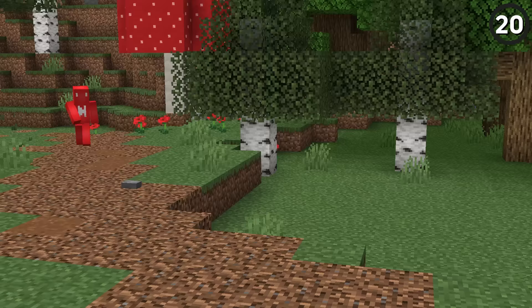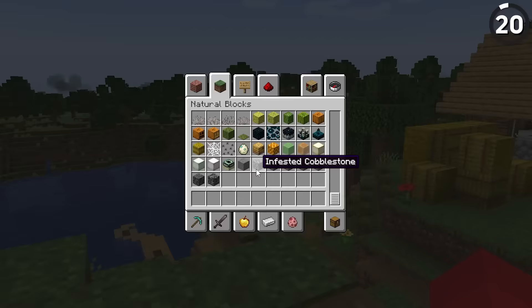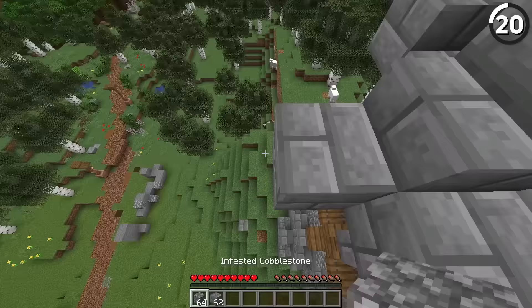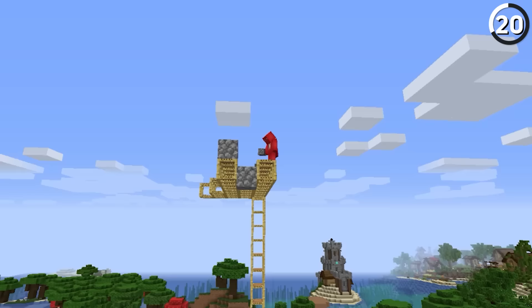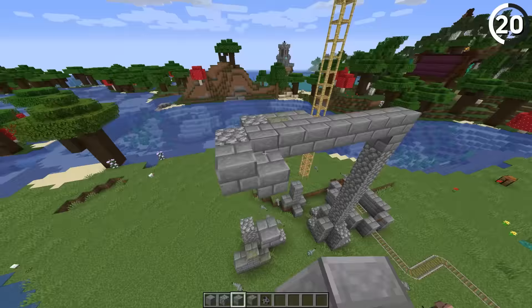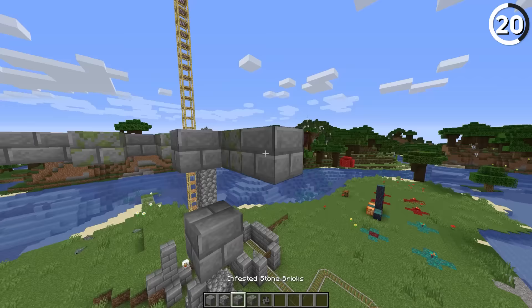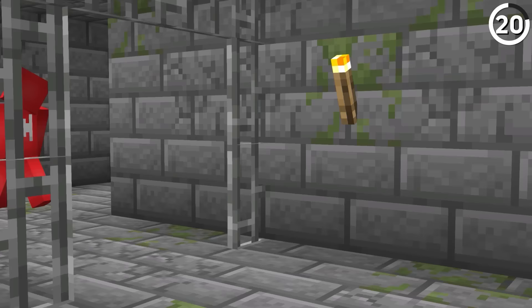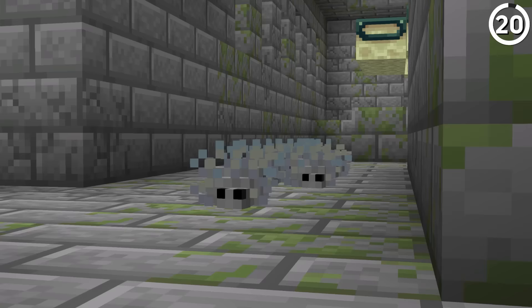My personal favorite change for realistic gravity involves infested blocks. While in the base game these tend to be a pain, if you take them up to a great height and drop them below, you'll notice that when they break on the ground they can occasionally spawn a silverfish. Which is not only satisfying to see a bunch of silverfish lose their homes, but it could also add to the horror of the stronghold collapsing in on itself — picture the roof closing in and then a bunch of silverfish spawning around you. It'd be a funny sight, if a little hectic.